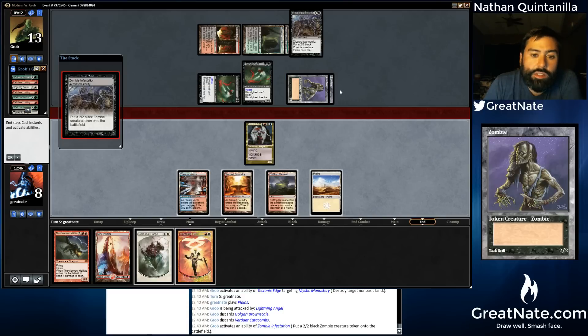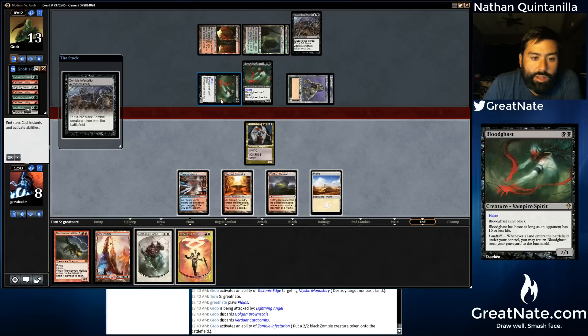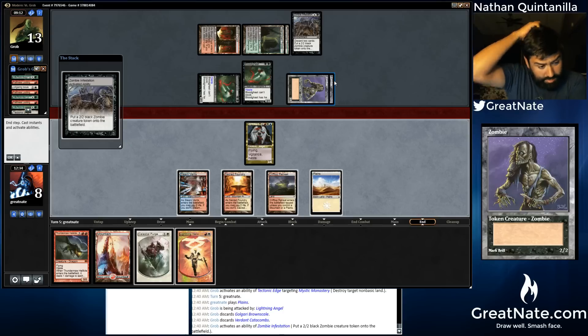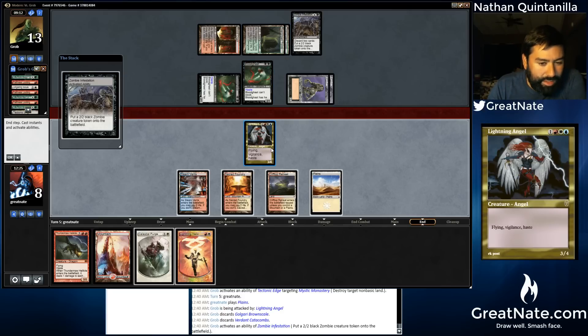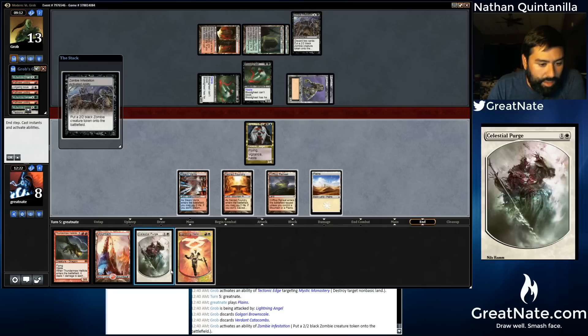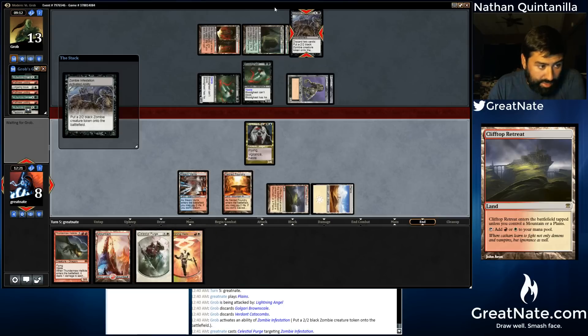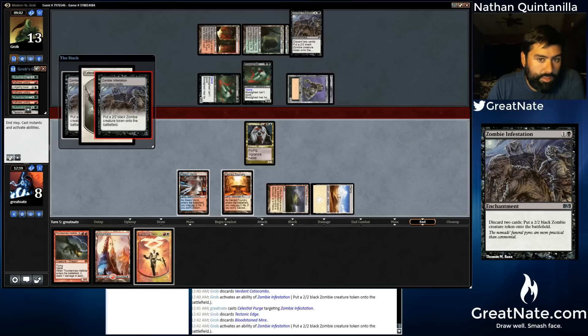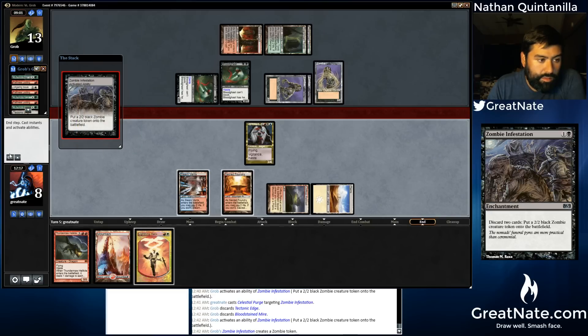So that's two, four, six, eight power there. Eight power, and we can block a Bloodghast, and he has another one. So we'll take eight and we'll be at three. And then we could attack for eight and have a blocker only. I think it's correct to go ahead and kill this thing, but I don't think we're winning this game. Yeah, so he just discarded the rest of his hand, like we thought.